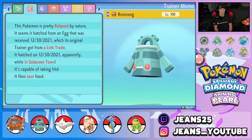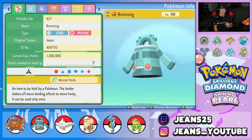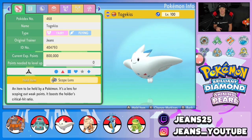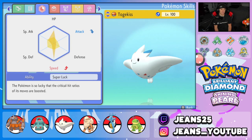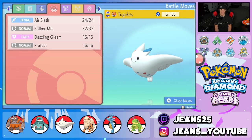Bronzong's nature is Relaxed and it holds a Mental Herb so it can't be taunted, almost guaranteeing Trick Room whenever we want to use it. Third Pokemon on the team is a Follow Me user — you definitely need one when rocking Trick Room. That's Togekiss, one of the best Pokemon in this game, holding a Scope Lens with Timid nature, EVs in HP and Speed with a bit in Special Attack, Super Luck ability, and a moveset of Air Slash, Follow Me, Dazzling Gleam, and Protect.